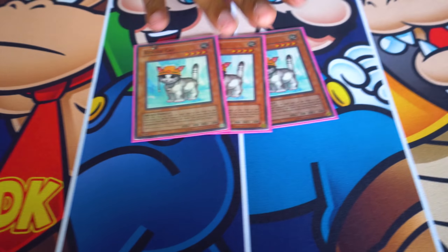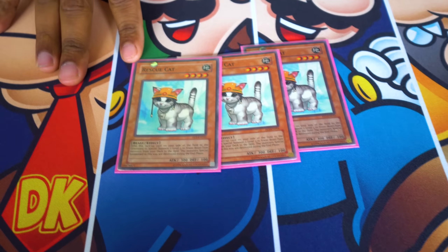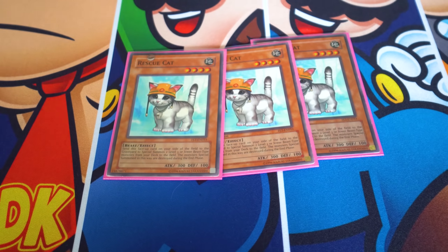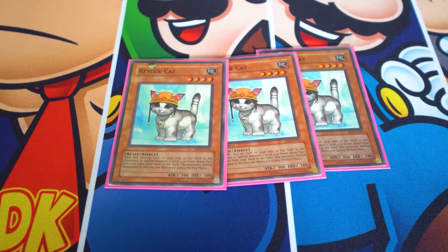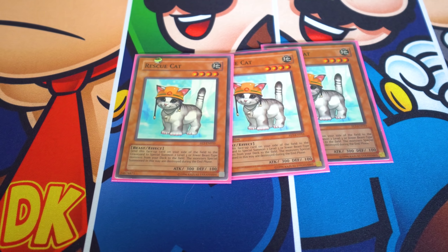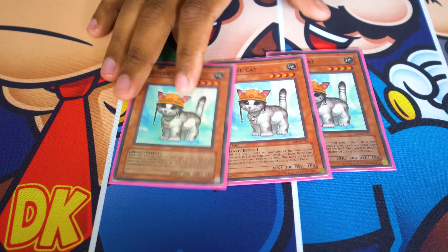First things first, you got Rescue Cat right here. Pretty much what it says is you're going to tribute this card to special summon two level three or lower beast monsters from your deck. Their effects are negated and they're destroyed during the end phase. But they're not going to make it to the end phase, so it's all good. Got to run three — this is a really good starting card.